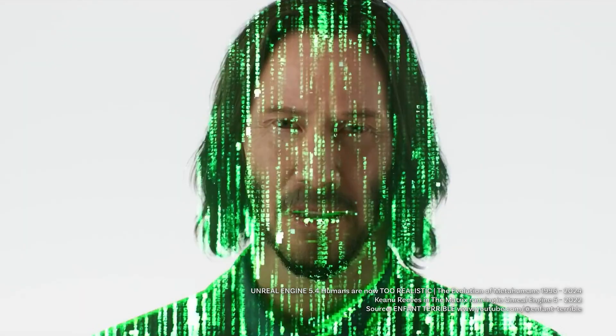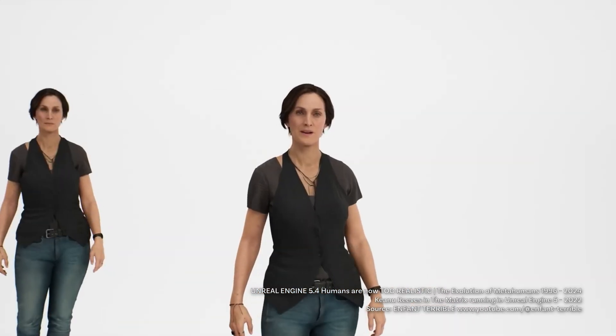Finally, polish — it's the least glamorous step and also one that separates the amateurs from the pros. Check every detail, from nails to teeth to that weird little shadow under their chin. Metahumans are about making no detail feel overlooked. Here's a special hack: open movies with scenes similar to your project, pause, zoom in, and study. What does realistic skin look like under natural light? How do cheekbones catch highlights? Then go back into Unreal Engine and adjust accordingly. Add subtle dynamic imperfections — like a tiny scar, redness around the eyes, or even a mole. Humans are not perfect, and perfect is boring anyway.